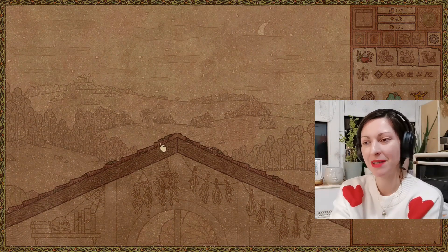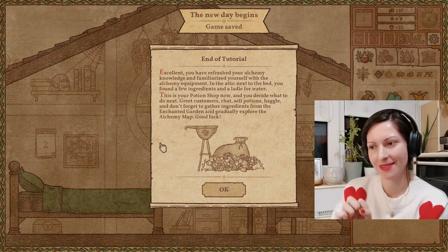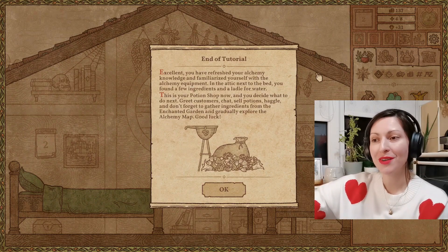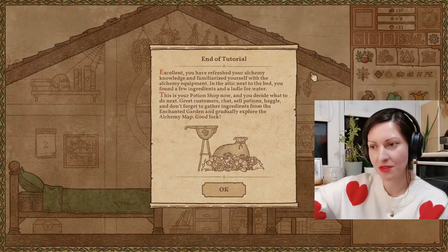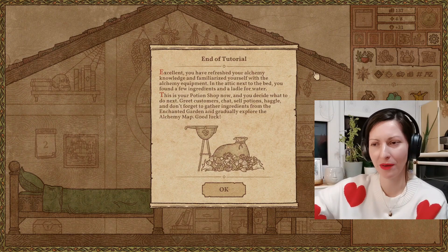That's the whole gist of the game. It can be really relaxing to play, but it can also be frustrating to get certain potions. You have refreshed your alchemy knowledge and familiarized yourself with the equipment. In the attic next to the bed, you found a few ingredients and a lot of full water. This is your potion shop now — and you decide what to do next. My way or the highway.